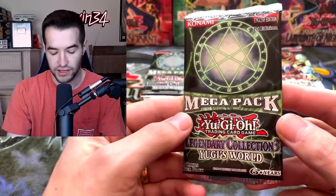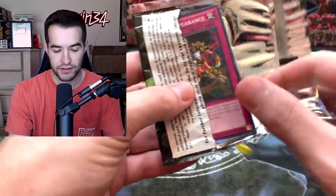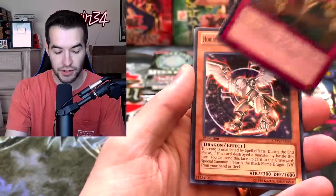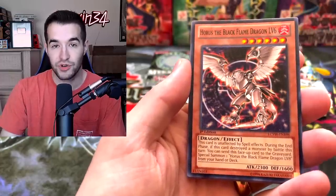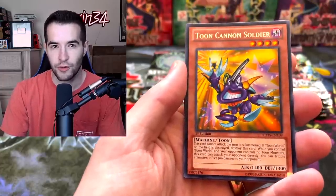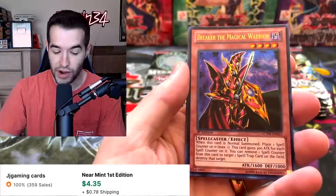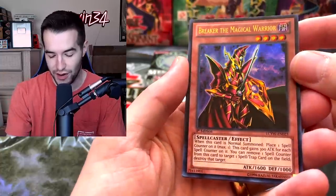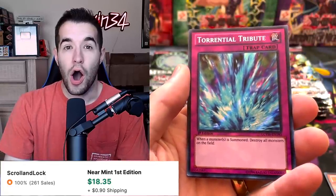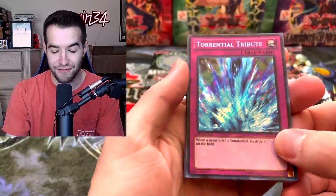Let's start off with my favorite — the Legendary Collection 3 Yugi's World pack. I'm looking for cool goat format secret rares; Dark Magician Girl is a really big one, and Exodia is in here as a secret rare. We have Chain Disappearance, Horus the Black Flame Dragon, Toon Cannon Soldier — there's a lot of really fun cards. Breaker the Magical Warrior, ultra rare — that's a goat format card, gotta be worth at least a couple bucks. And this one's worth a lot — Torrential Tribute, secret rare, first edition. That's a very good one!